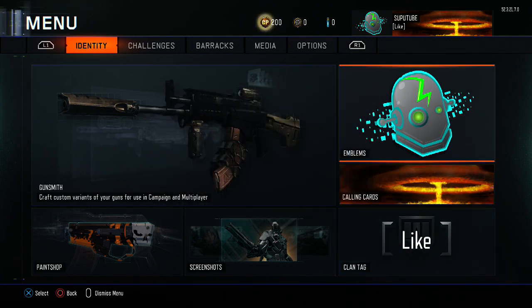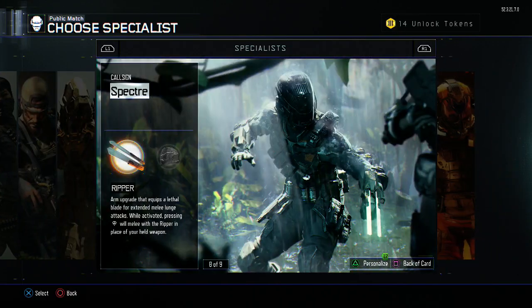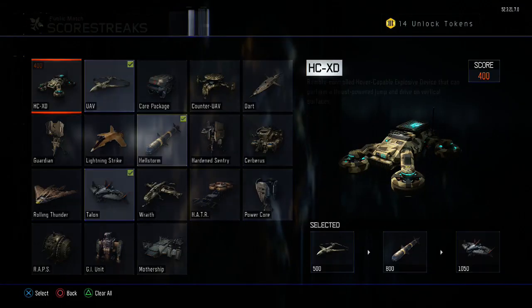Also change your scorestreaks, your specialist — everything. Just to make sure that it works. Let me change the specialist — speed and surprise.